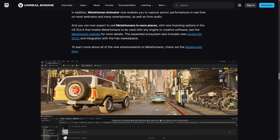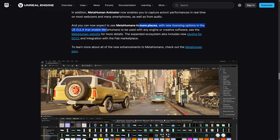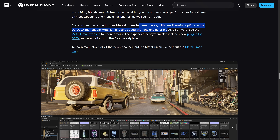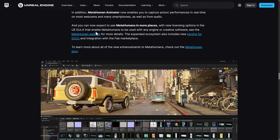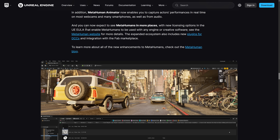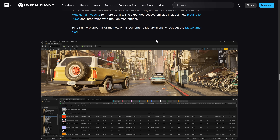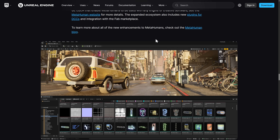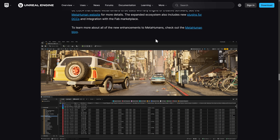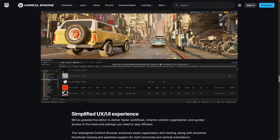You can also expect to see MetaHumans in more places with the new licensing options in the EULA, enabling MetaHumans to be used with other engines or creative software. I may actually do a dedicated video on that. The expanded ecosystem also includes new plugins for DCCs and integration with the Fab Marketplace — specifically a new grooming tool, a hair tool for Houdini, and Maya integrations for facial rigs.